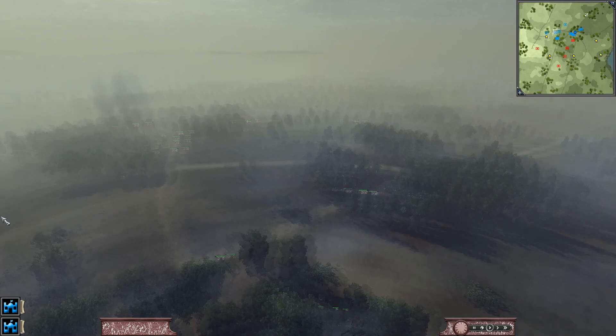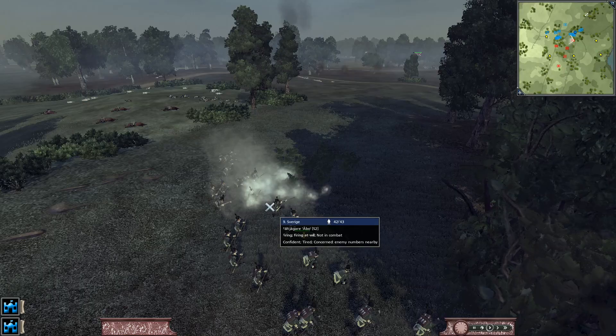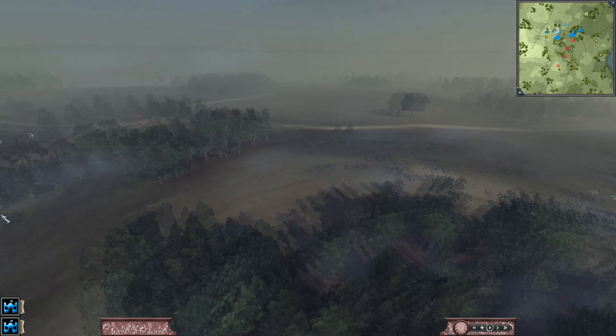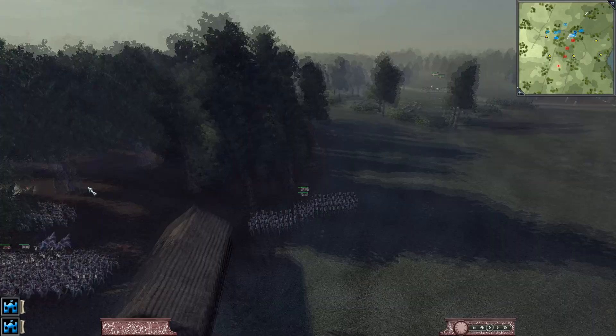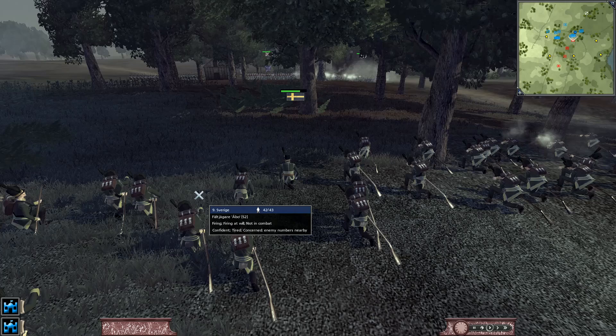The house is 60% destroyed now. We need to start making a move on these skirms. I'm also sending up the green rascals which are my skirmish unit — we need to start pushing these skirmish units. We have the Tens in the trees over here. So now we've started our push against the Swedish skirms — we've indulged their presence for long enough. We need to get their snipers to stop taking shots at the house.